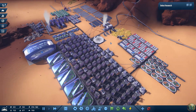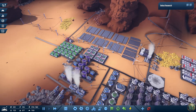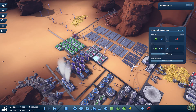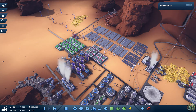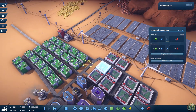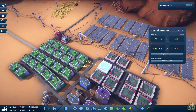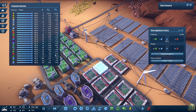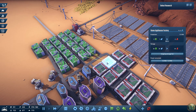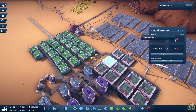I'd like to build out factories for making these things. At first I was going to make each thing in its own area - a giant electronics factory area, a giant appliances factory area - but I don't think that's the wisest approach. The reason is because of the adjacency bonus: by putting the electronic circuits near the home appliances we get an 8% boost to production speed, which gives us the ability to produce more per minute.